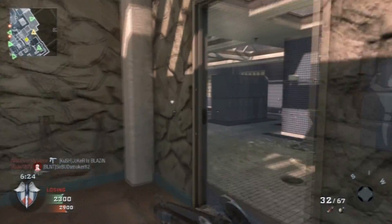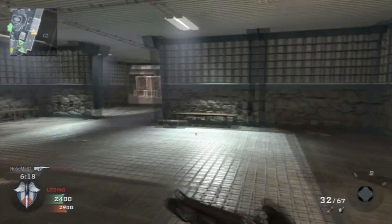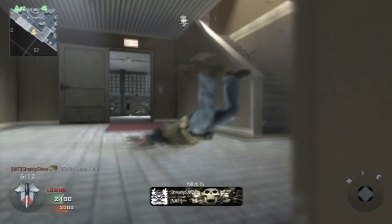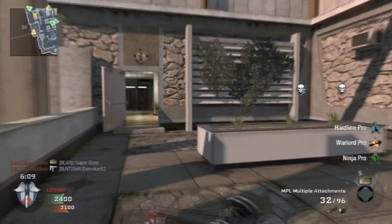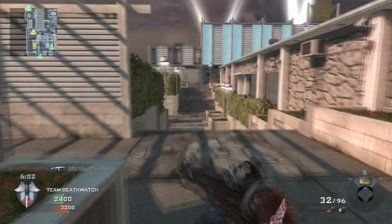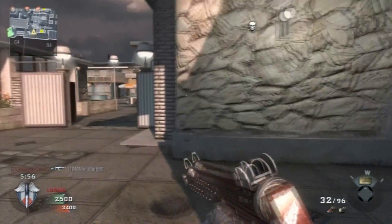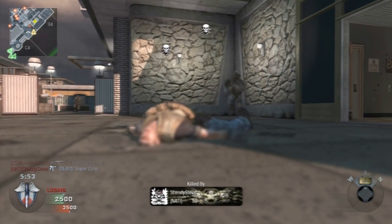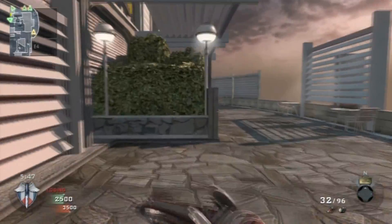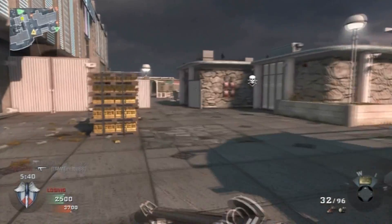If I had to suggest a class - you'd think because it's such a smaller map you'd be able to use SMGs and rush around, but I would advise staying away from SMGs. Stick to a Commando, FAMAS, AUG, or something like that - your power assault rifles. The AUG and FAMAS are the two best, or the G11 - those are the three best assault rifles. The Commando is my personal favorite gun in the game.